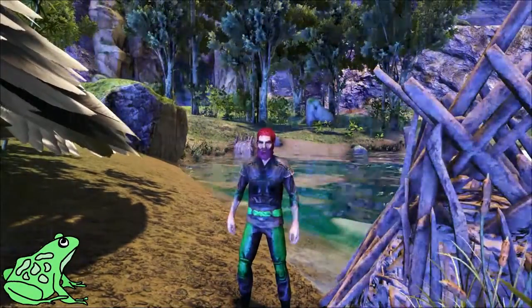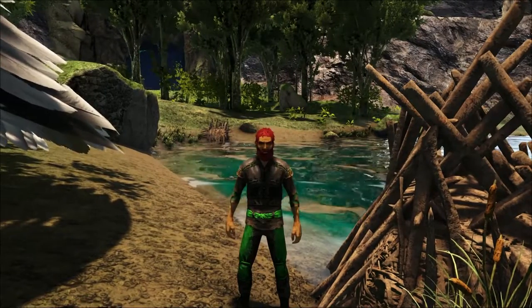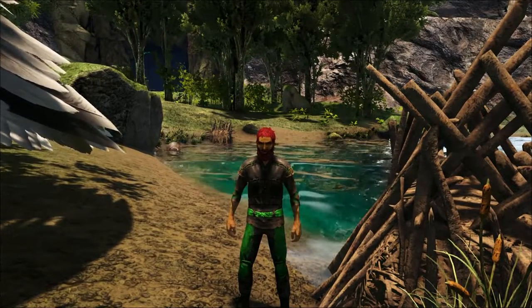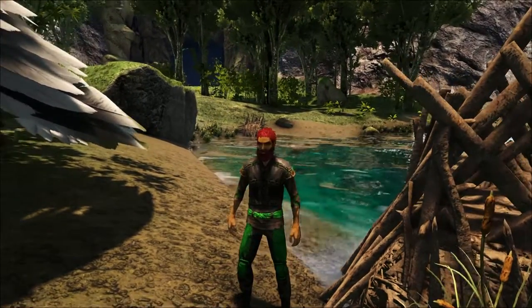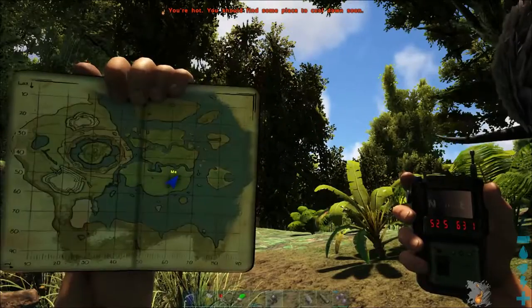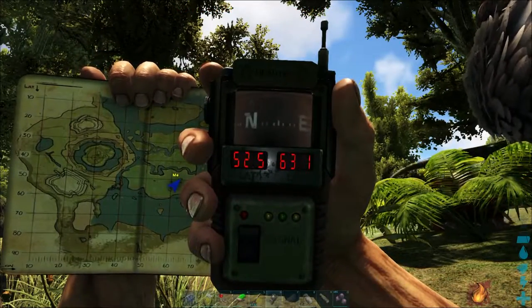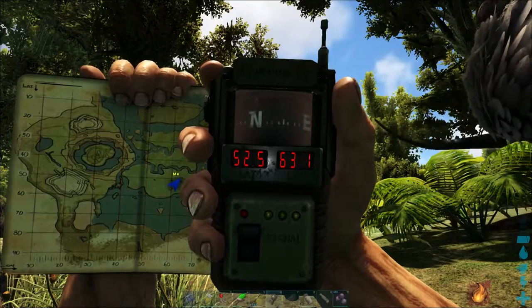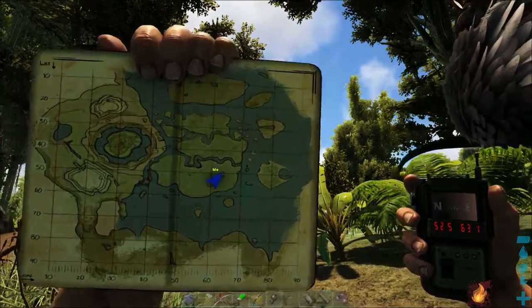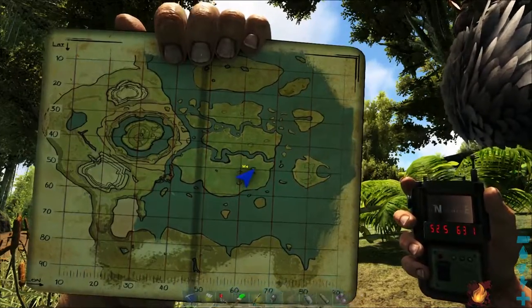Hey everybody, it's Fat Frog and today I've got an updated video on where to find beaver dams — or Castoroides if you prefer — on ARK Survival Evolved Center map. We are over here in one of my favorite spots; there's kind of a cluster here of different beaver dams and we happen to be right now at 52.5 degrees latitude and 63.1 degrees longitude on the center cluster of islands.